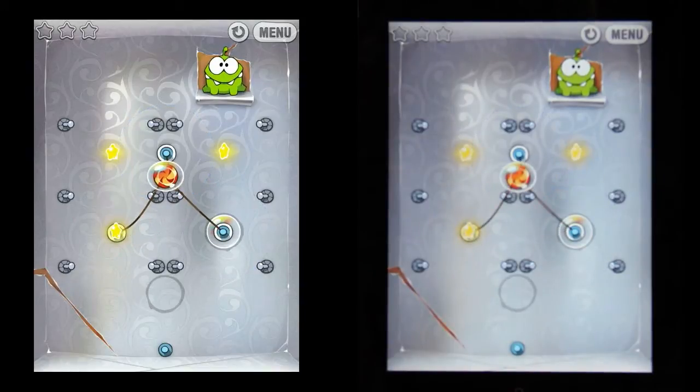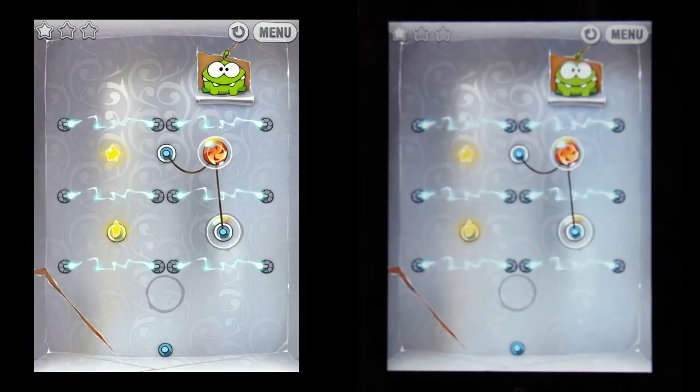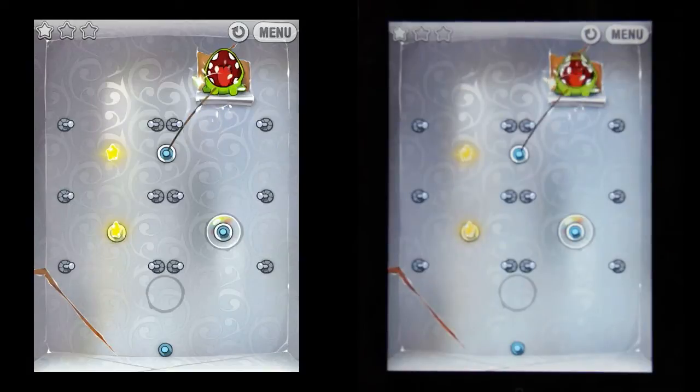Now we have to position ourselves underneath Nom so we can float into his mouth. To do that, let's cut the rope on the left and swing over to the star that is directly underneath him. Once we are here, we can cut the bottom rope and just float up to complete the level.